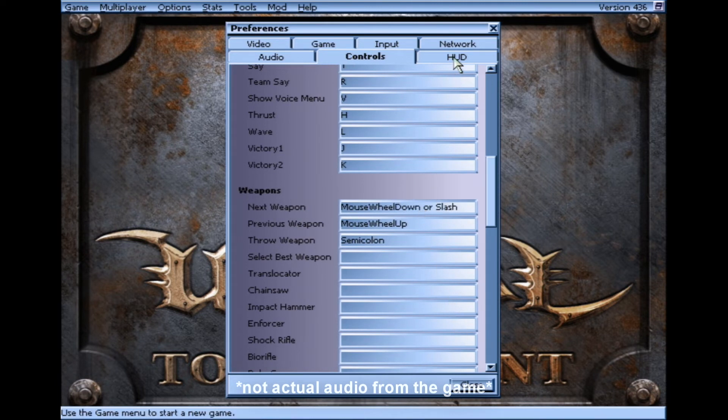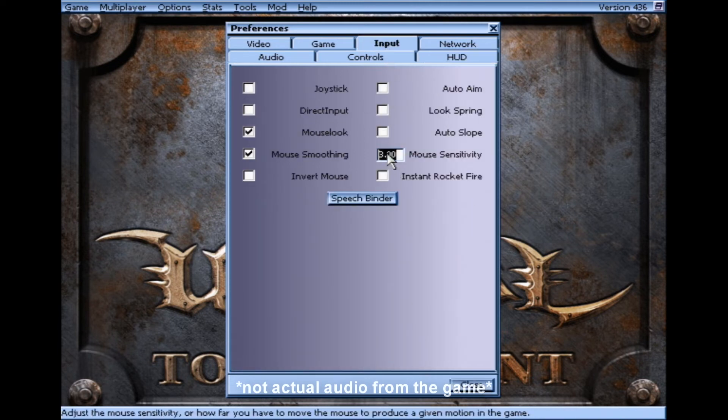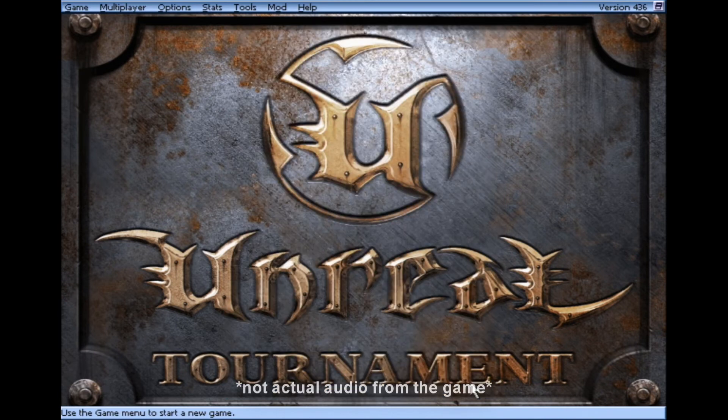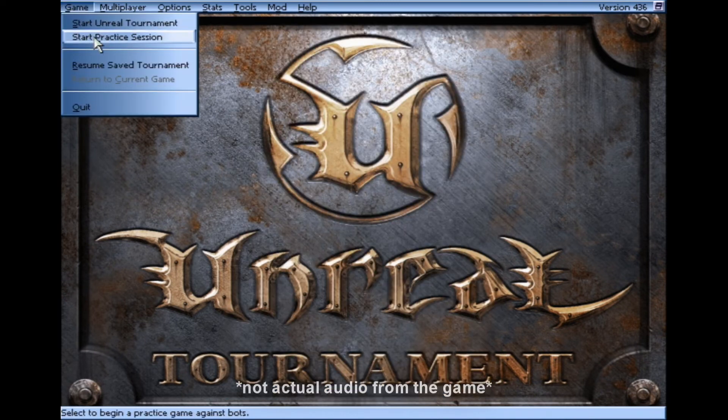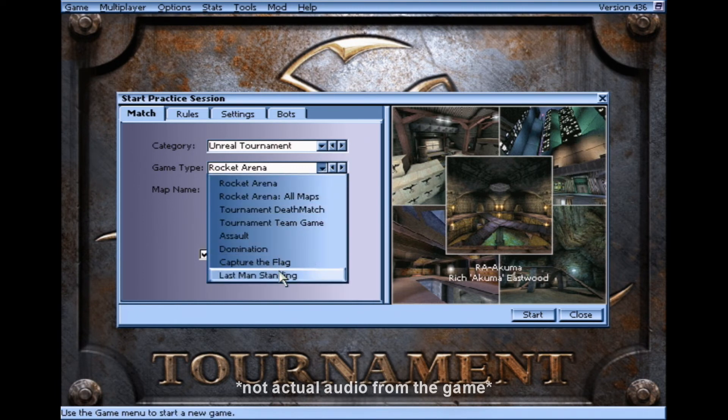I recall reading somewhere that some of the menu options have been no-op'd, as there are differences between both the Windows and the Linux clients. Okay, let's kick this off. How about some Capture the Flag — yeah, okay.